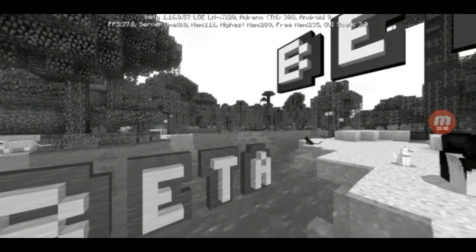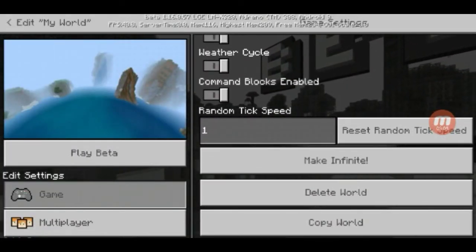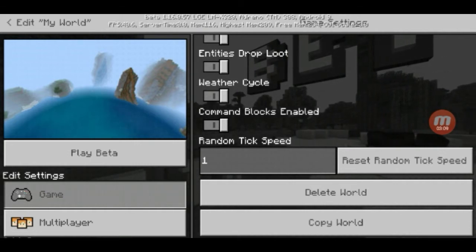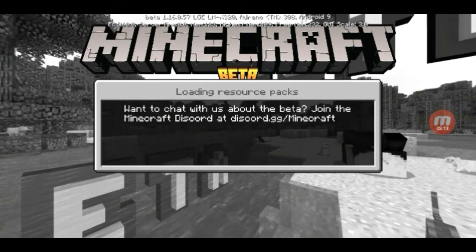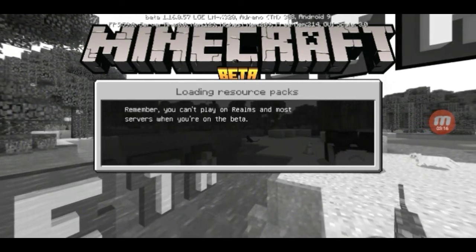Then you're going to edit that world, scroll all the way down, click on Make Infinite, and then go ahead and play. What you see next will be pretty crazy — hopefully it worked.